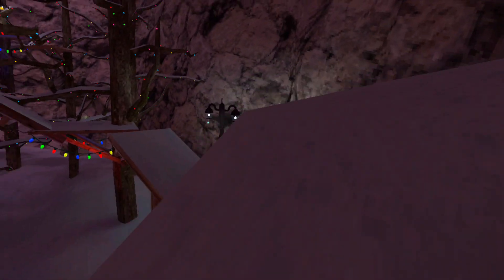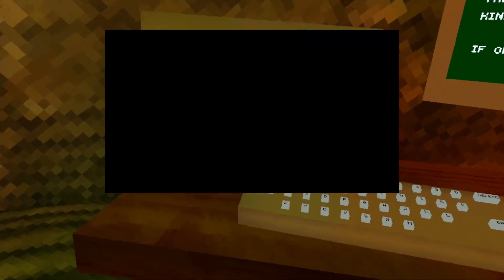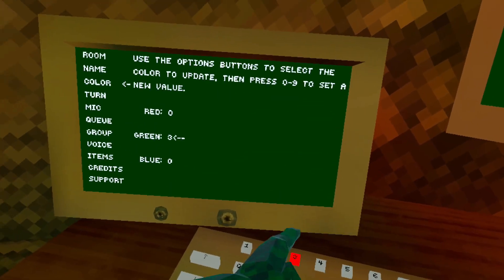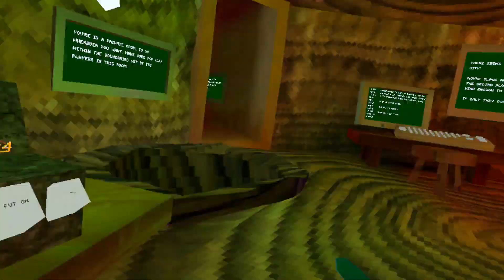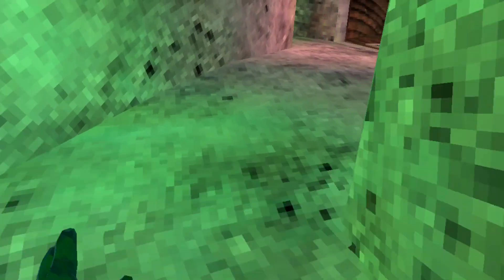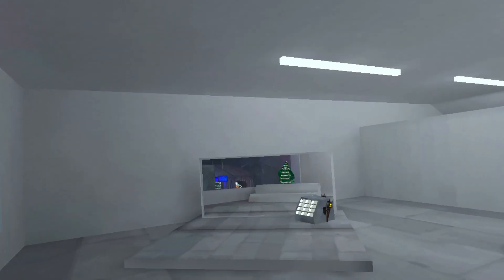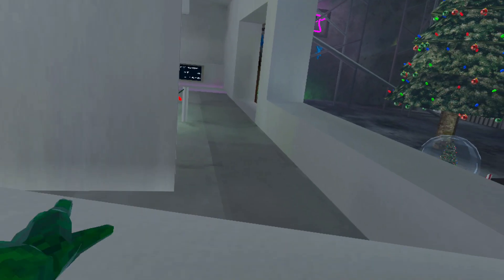Next thing you can do — this does cost $30 — but you can disguise as a Christmas tree. What you do is set your name to I, then use code 030, then you put on just the Christmas tree stuff, so that when you go over to the mirror, this is what it looks like to everyone else too. You just stand like this and you look like a Christmas tree.